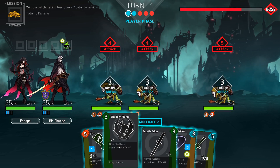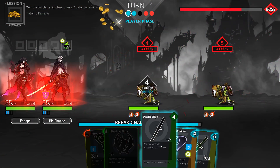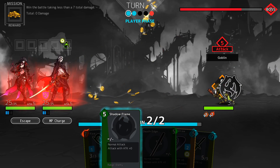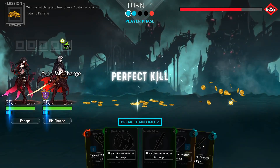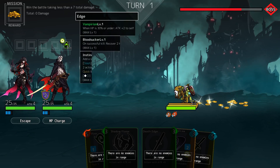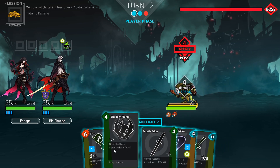So what I'm going to do is use Shadow Flame to attack this first guy — this gives us the break, so we get another free attack. We use it on this guy and get another break, so we can use it over here. Now you might have noticed some of these cards darkened when we were playing, so we weren't able to play them — that's because they alternate between the characters.